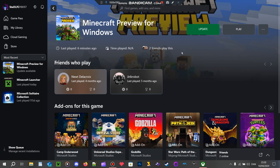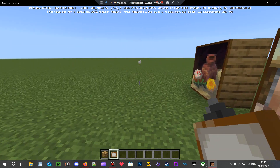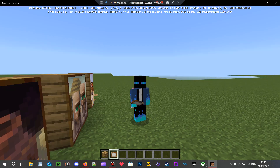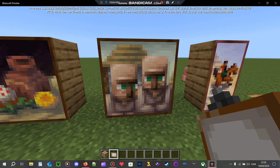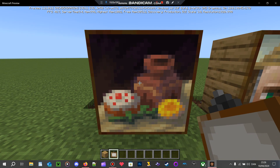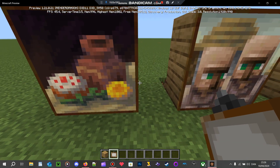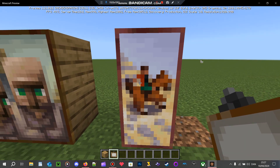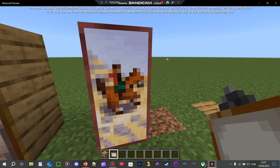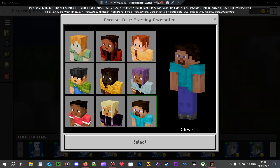I forgot to update the game — great. Anyway, here are all the new paintings that I could find. Tell me if I missed any. We got this one of a pot, a cake, and a flower, I think some villagers, and someone riding a horse. I don't know the name of that character though.